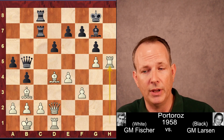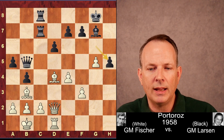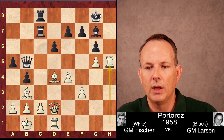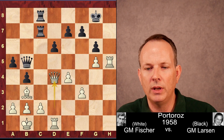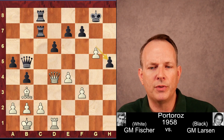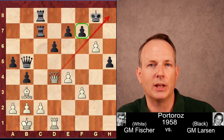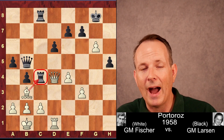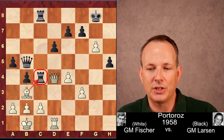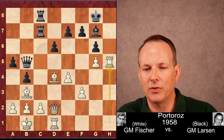The best move for Black, as it turns out — and we only know this because of modern computers — was Bishop takes D4, Queen D4, and GH5. Fischer said after G6, White's just winning. But modern computers show this ridiculous move: Rook to C4 actually holds the position for Black. You're not going to see that unless you're using a computer, but that was the best defense for Black.